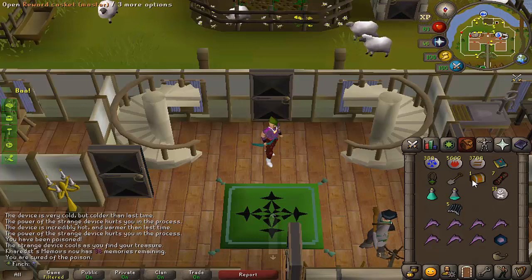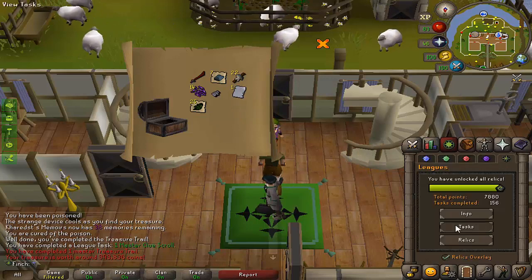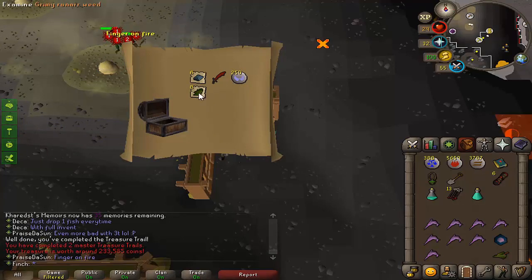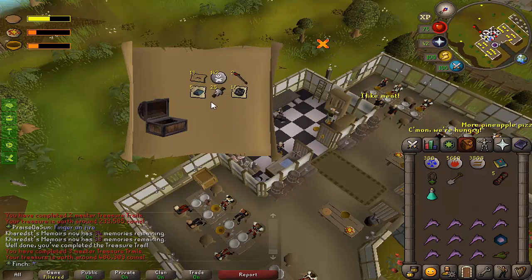Time to open my first master casket. I'm not 100% confident I can take on the Mimic if I get one, but I'll give it a go. Not a whole lot of useful stuff but that's my first master clue done — 100 points. Master clue number two: some soul runes, not too bad, some runes as well — can't use the dragon scimitar but better than the last one. Number three: honestly I don't think master clues are good for much other than points, aside from maybe wines of Zamorak and the unique rewards. The Mimic chance is definitely worth it, but loot-wise not so much.